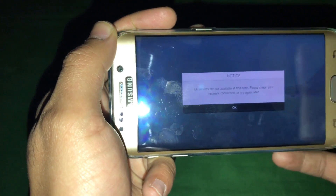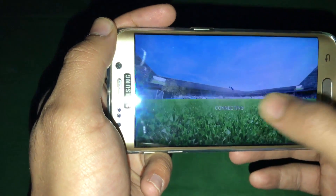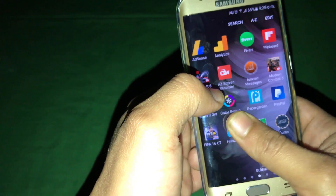You have to go back, and if you have a Galaxy S7 Edge or Galaxy S6, you have a Smart Manager here. You can go into the Smart Manager and clean all the cache from there.